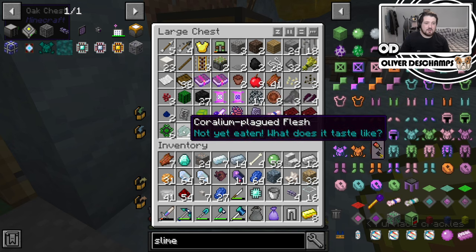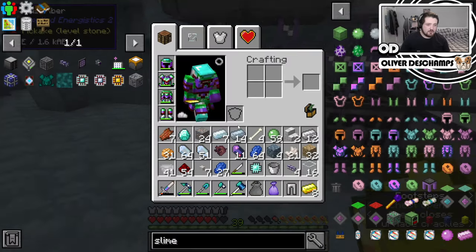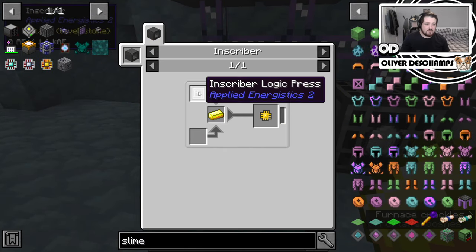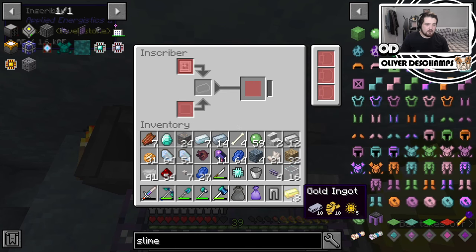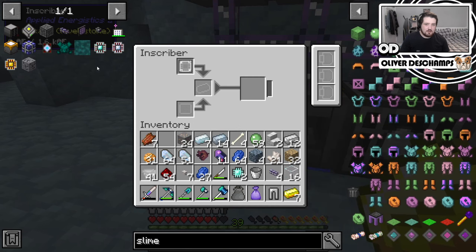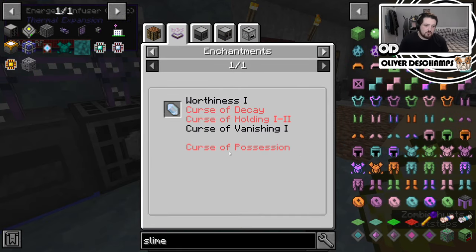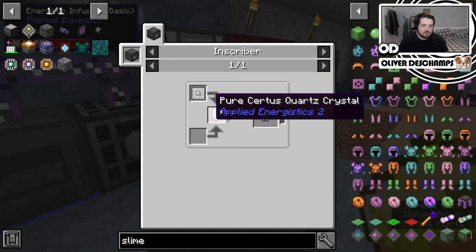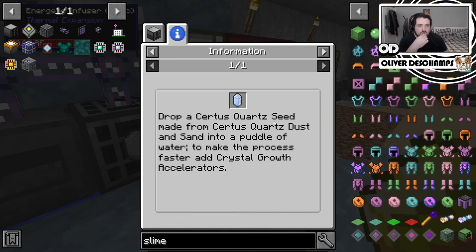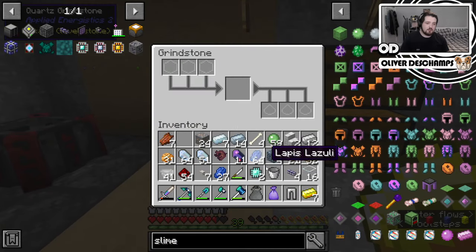We should also be trying to eat things we haven't eaten yet. We can come and say, what do we need for this? It's the logic — logic here. We should have another one of these. The other one needs pure, so how do we make this into pure? Drop Certus Quartz seeds made from Certus Quartz dust and sand — so we need sand and Certus Quartz dust.